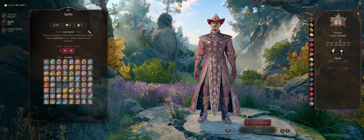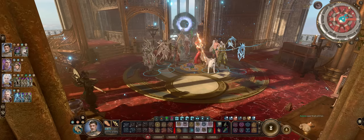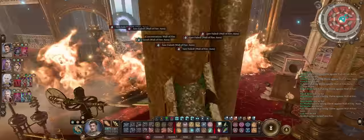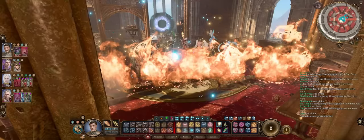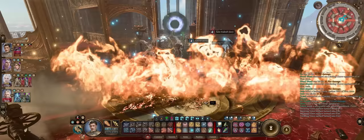For level 4 Arcane spells, there's some nice picks here. First, Wall of Fire, which can add a lot of nice damage — you can even shape the wall depending on whether you want it bigger or shorter. By virtue of being a concentration spell, the wall lingers on the field, so in some ways it can be more efficient than Fireball which is spent with a single cast. Wall of Fire will last you the whole battle.